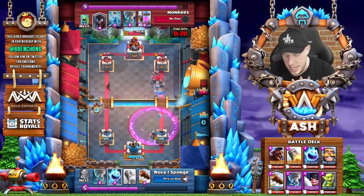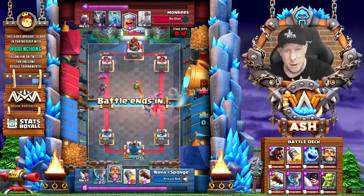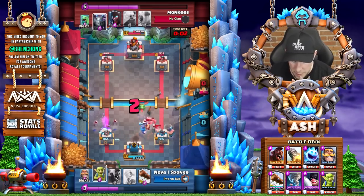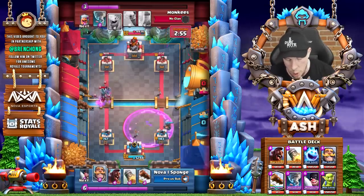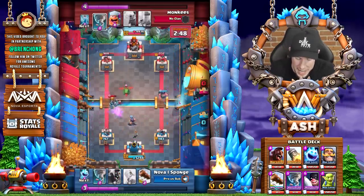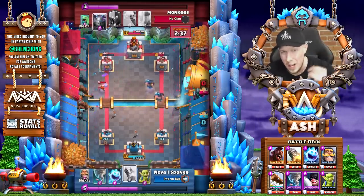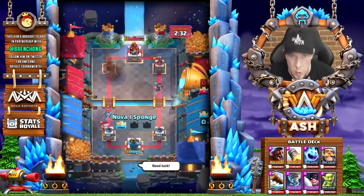Here comes the Golem down the right lane for Monkees, with Executioner already at the ready on defense. We send in the Hog in the opposite lane, getting the left tower down to 908, and Monkees is forced to use a Nightwitch to defend — a Nightwitch he can't use in this push on offense. We maintain both towers, and when Monkees Natos our troops away trying to remove the Executioner, we end up with double Executioner on the right, get another Hog hit in the left — and you know what that means: it's Rocket time, finishing the match against Monkees.